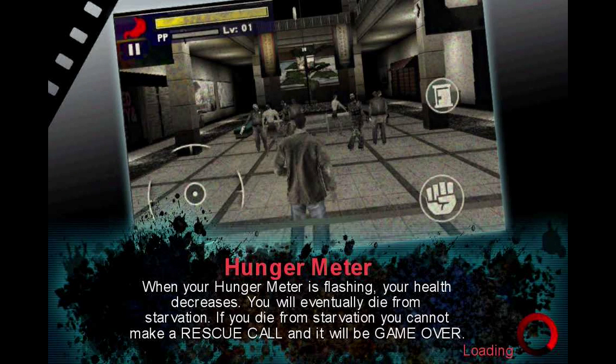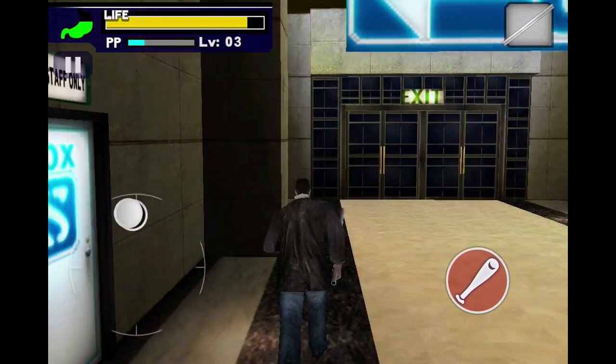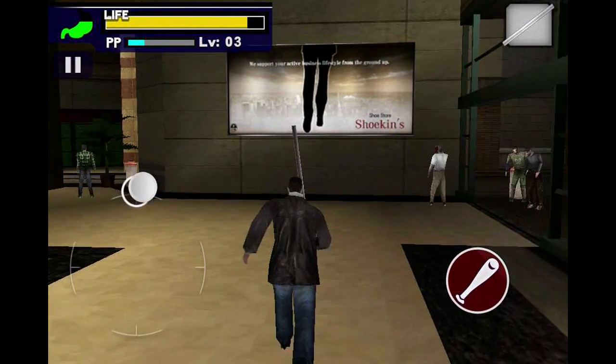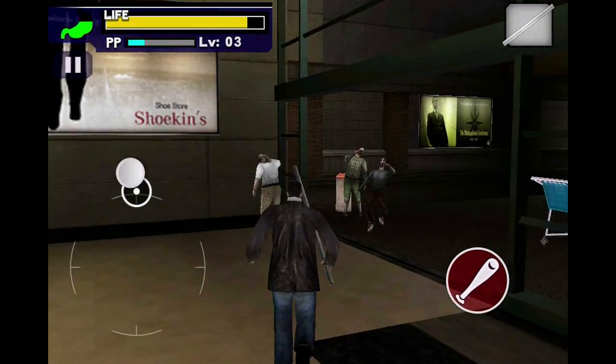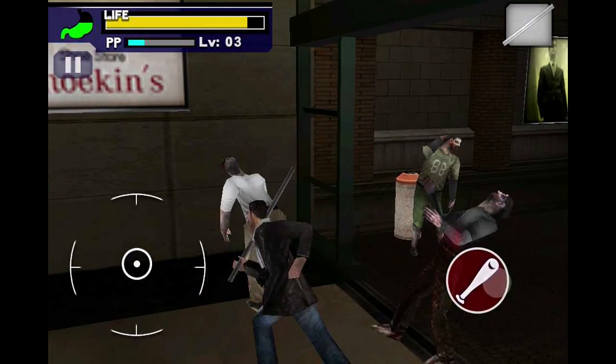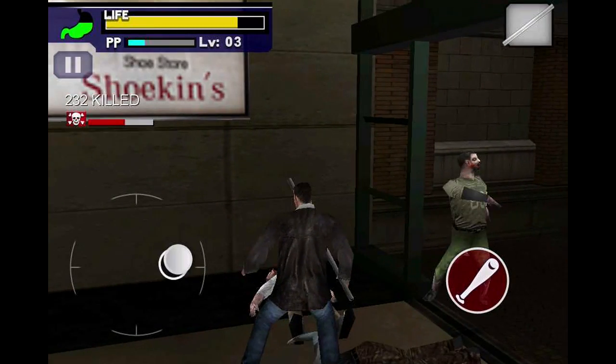I'm going to continue my existing save. I'm in level 3 right now, and as you can see I've got a steel pole. The point of the game is pretty much just kill zombies. You kill enough zombies until a mad zombie appears. You can see there's a red bar that's nearly halfway done.